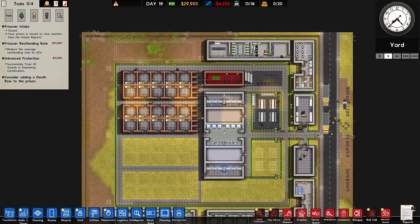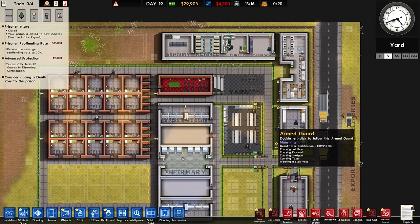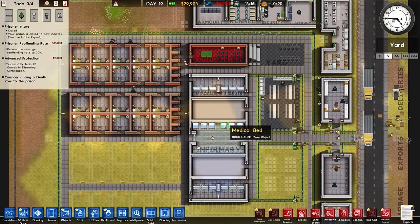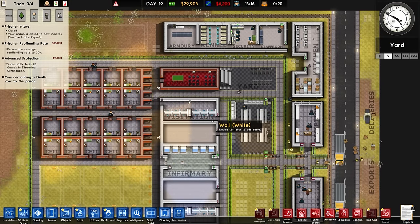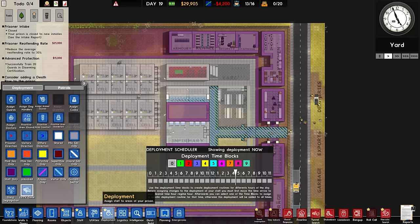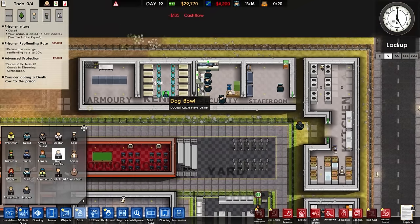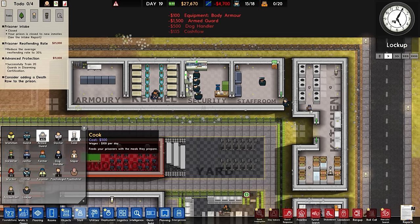Welcome back to the game, and probably welcome to the episode where we get prisoners - specifically some amount of legendary prisoners. Let's see how we get on. Last time we managed to get in some patrols, we got a lot of flooring placed and generally got it fit for prisoner habitation as far as we could. We do need to do a couple of things. I'm going to hire another dog as well as another armed guard just so we've got the spares there.